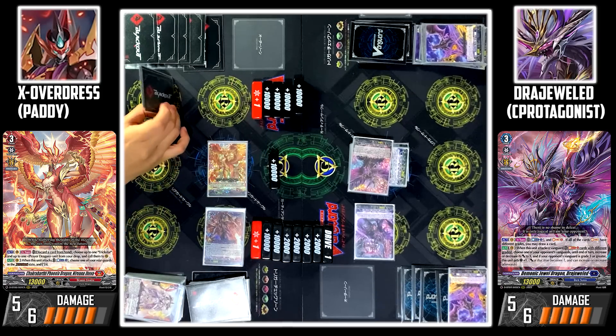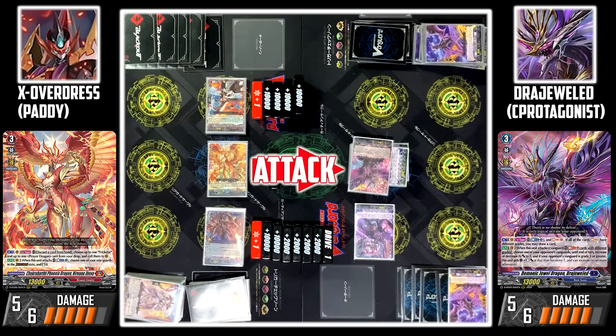I'll use Garon Verena to attack your Vanguard. No guard. Damage check — okay.